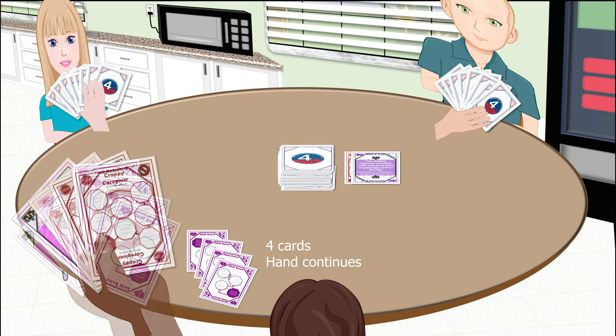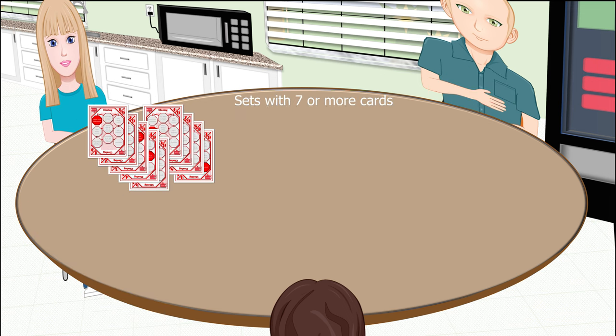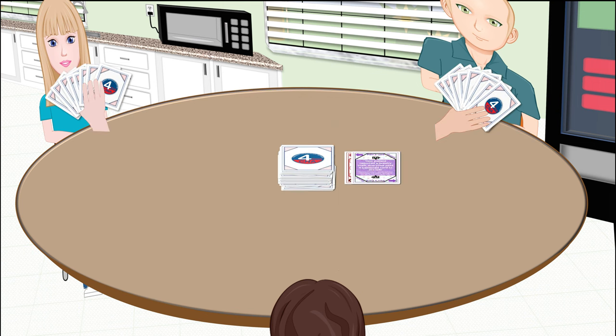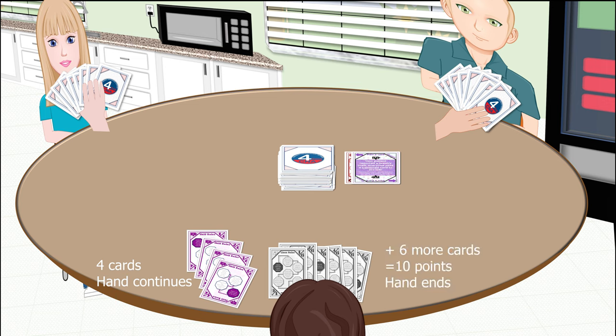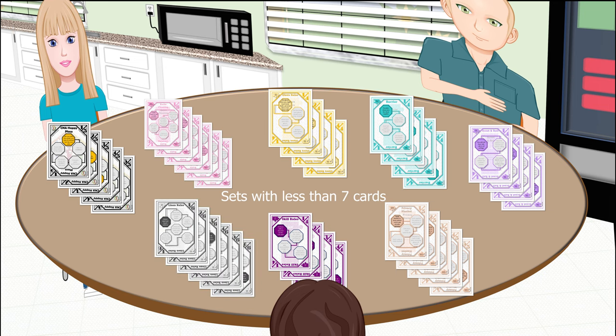The first player to have seven or more cards in complete sets placed in front of them will end the hand. Sometimes one set will end the hand if it has seven or more cards in it; other times it will take two sets to reach the seven-card threshold. Remember, you can lay down a small set as soon as it is complete to get those points, even if it isn't enough to end the hand.